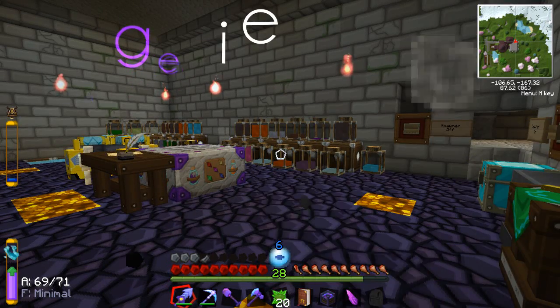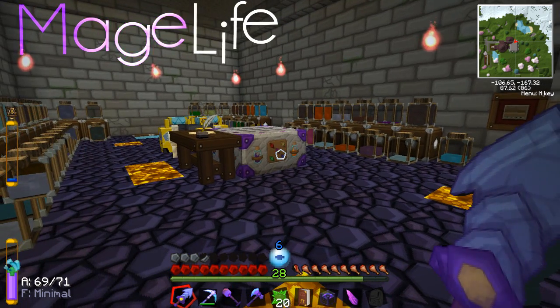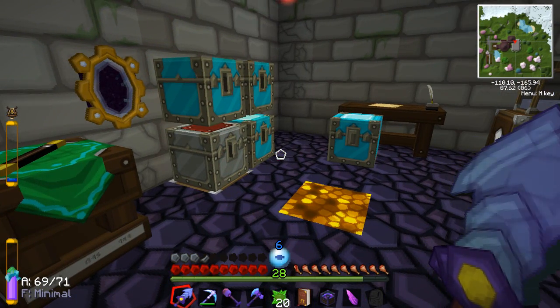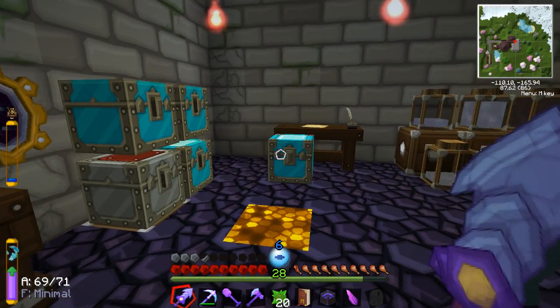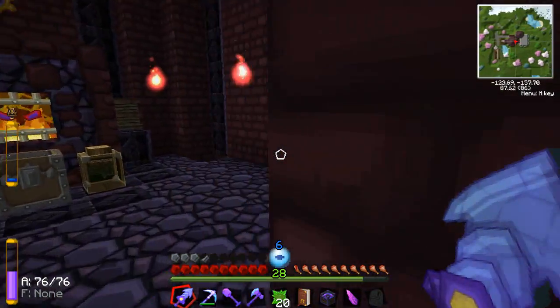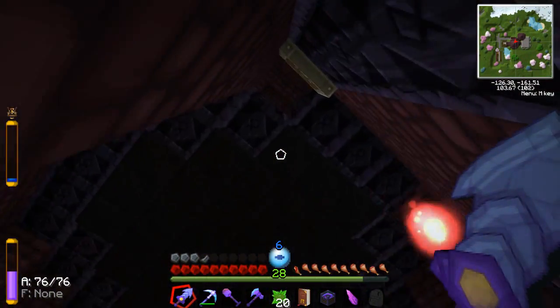Hey guys, welcome back to Mage Life. We're back in our Thaumic lab again today. Last time we worked on our storage system, so we got a little bit of work to do on that. But today what I want to work on is actually getting my room together. I got my room at the top of the Mage Tower, and well, I haven't really done anything with it yet. Let's go head on up there.